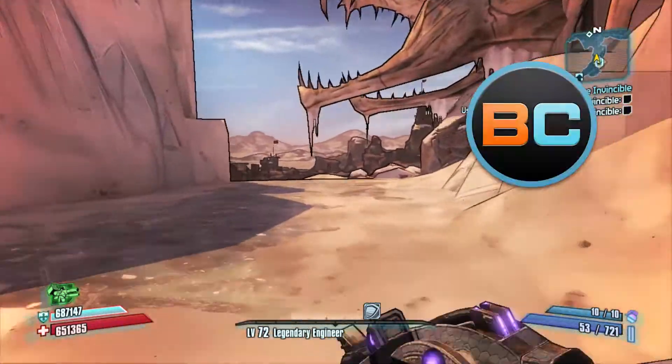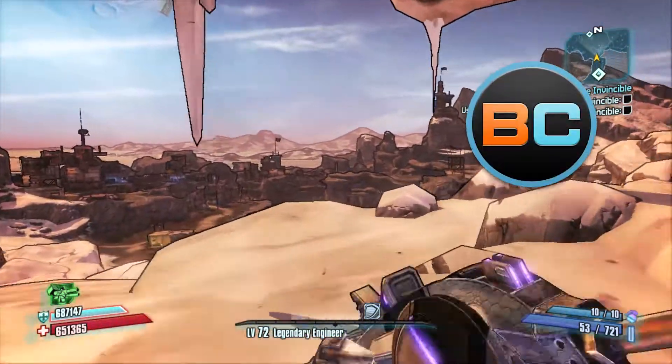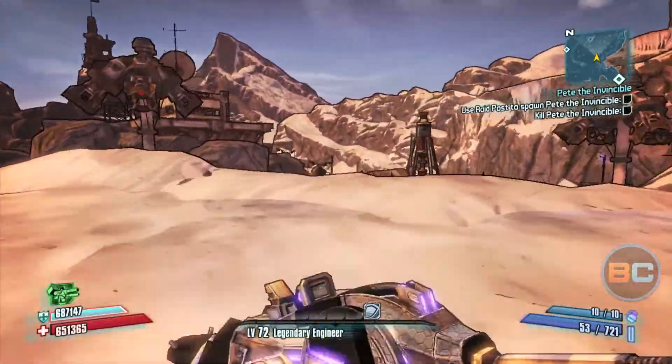What's up gamers, it's Kitchen Winch with Broko Gaming. This is the Cult of the Vault guide for the map Tundra Express.